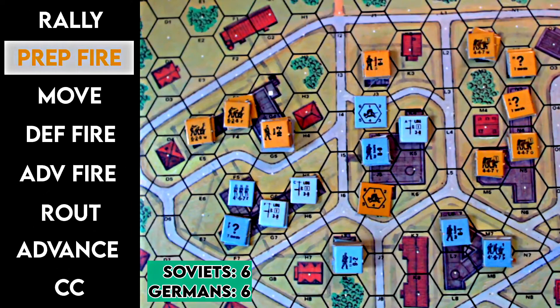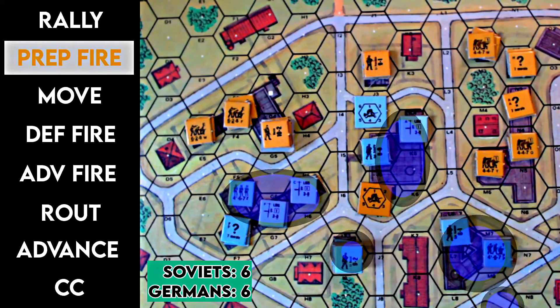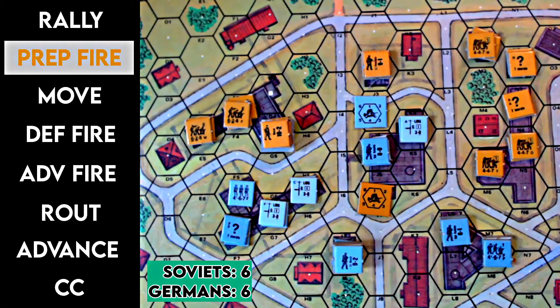Let's have a look at the strategy we've planned. The overall concept is that the Russians are fighting the Germans in Stalingrad in 1942 or 1943 — I'm not entirely sure — over a small housing complex and small city area. The Russians have these four stone buildings at the start. The Russians have to take two more buildings than the Germans take from the Russians — so if the Germans take one building, the Russians will need to take three. The Germans set up first as the scenario defender.